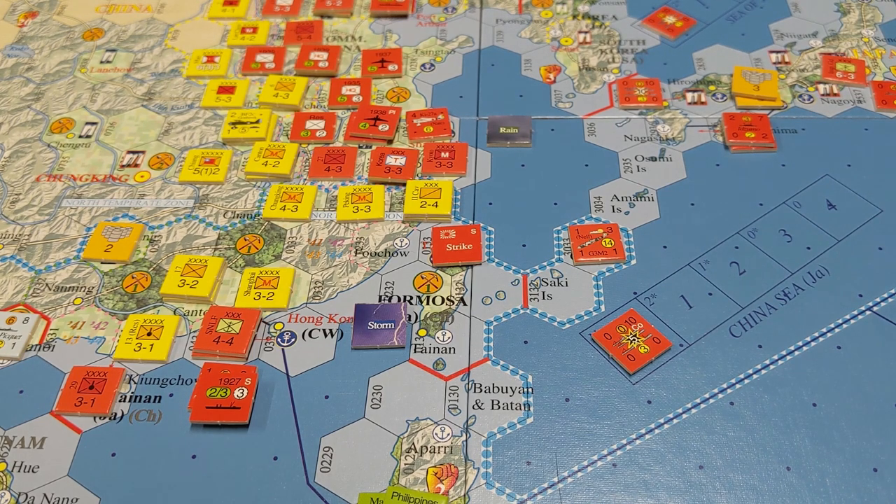Italy is going to do a combined action but not do anything with it. It's rainy in the Mediterranean right now and they still don't have a lot to do. I'm waiting for some of their units to come in during November/December to start planning the North African push. Right now they're just taking an empty combined action.